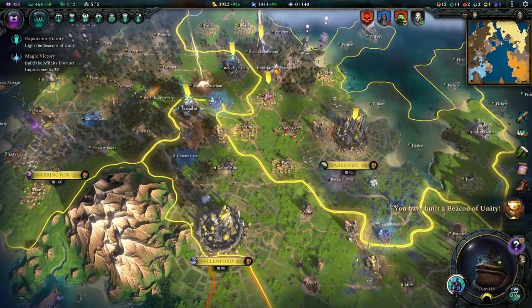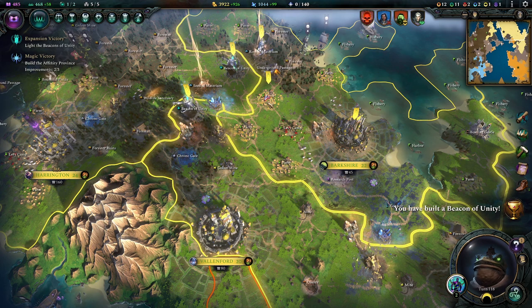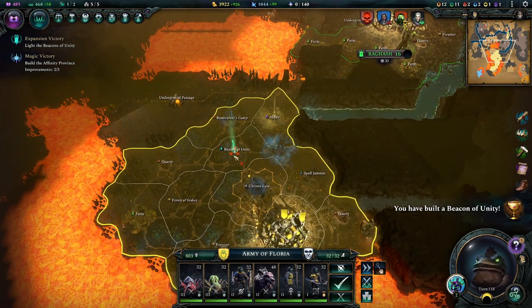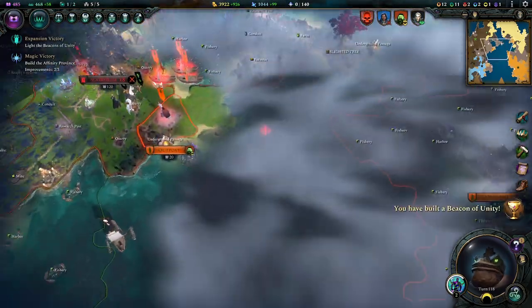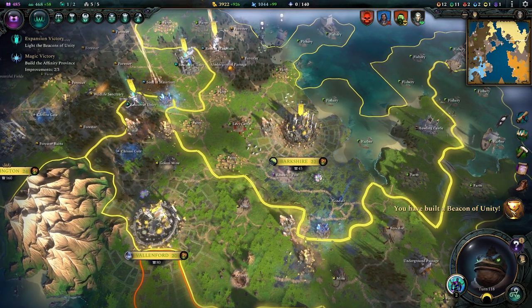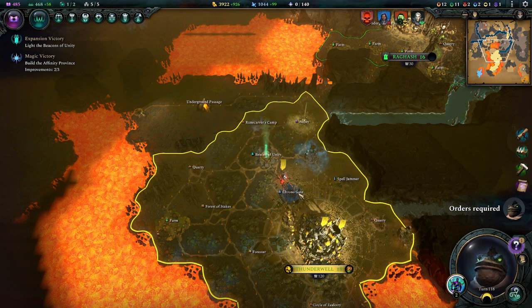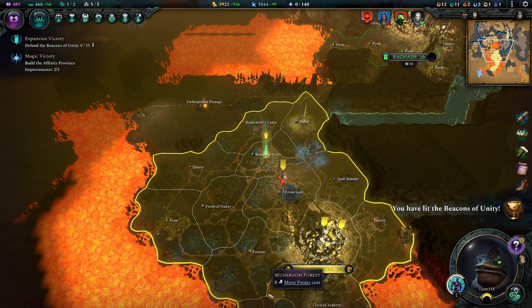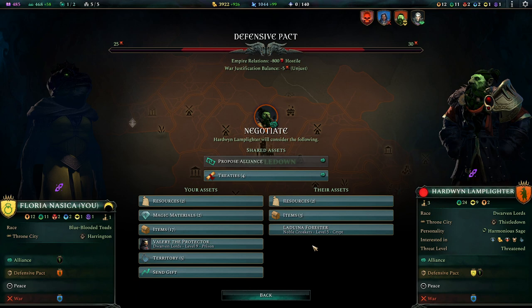We built another Beacon of Unity. And I think we built that downstairs, so we should probably send the spider downstairs there to defend that Beacon of Unity rather than stand upstairs. How do I light this now? Light the Beacons of Unity! So the enemy now has 15 turns to stop me from this. He's probably gonna break our agreements and attack me all of a sudden.